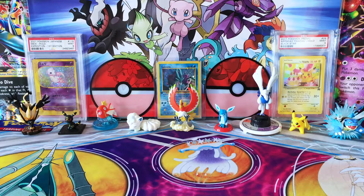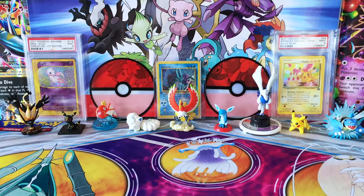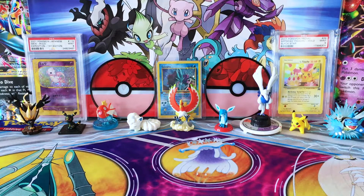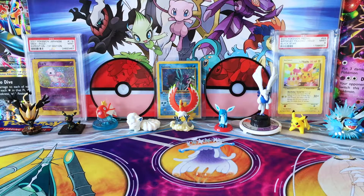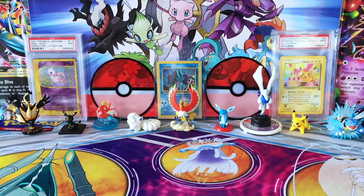Hey guys, welcome back to Legendary's Unleashed. I hope you're having a good week and that you're excited about the weekend. Some cool things coming up — starting on August 3rd is the official release date of Celestial Storm. Then there are a couple events happening over the weekend. There's one at Toys R Us on August 4th starting at 11 o'clock in the morning where you can go ahead and get your hands on a free Pokemon card.